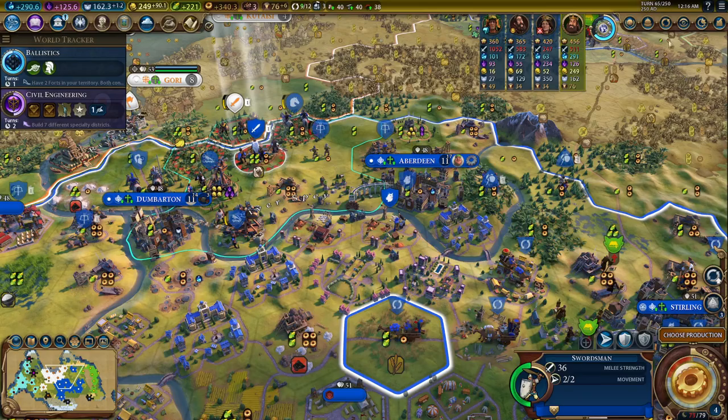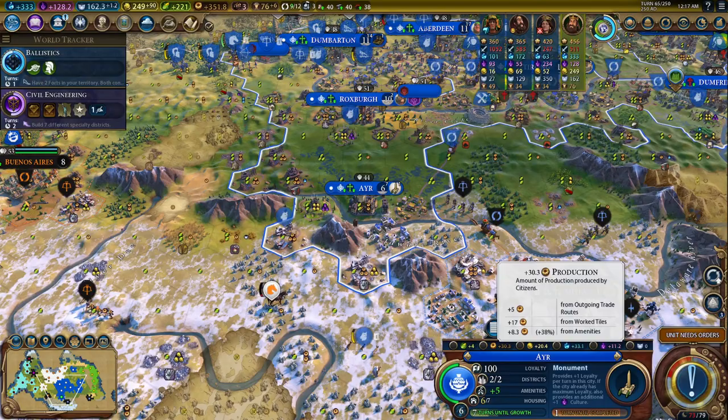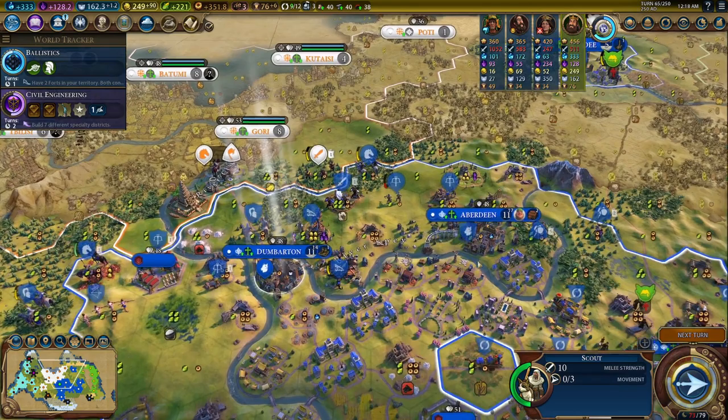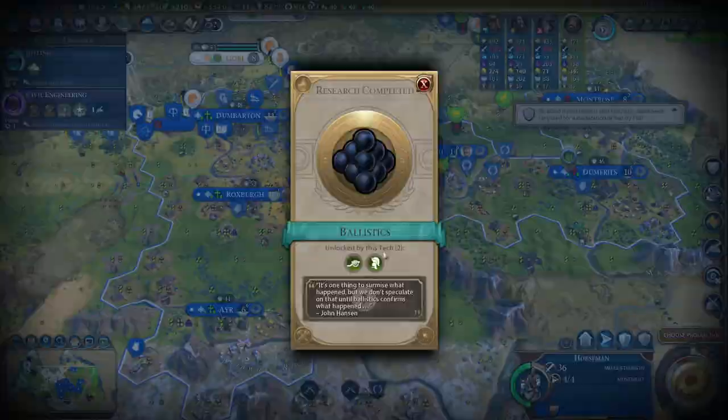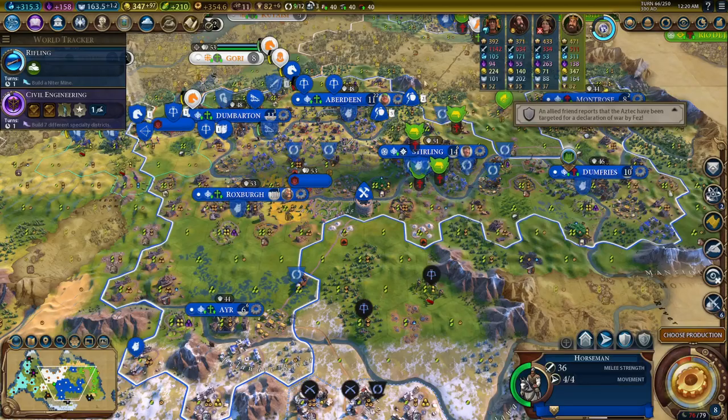They're still at war — good. Newton is there. Our science is looking pretty good — over 300 science. Pretty good for turn 65 while getting attacked. How much is it going to be to upgrade a scout? It'll be kind of expensive. There's Coliseum — awesome! That's a lot of amenities. We don't really need the amenities but that's fine. She's suing for death — okay, rifling in one turn.